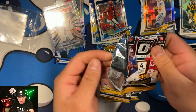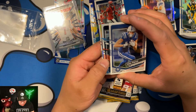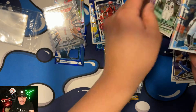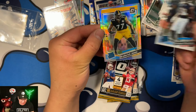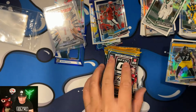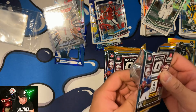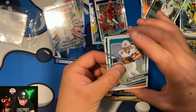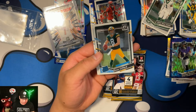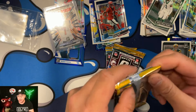Pack two of box two — a silver Rated Rookie coming up. We get Stevenson on the back, Sauce Gardner, and our Rated Rookie going to the Steelers is Jones. A CJ Stroud would have been huge, but let's see if we can get a different insert. Rated Rookie is Mitchell, then Clifford, and lastly Mike Williams to finish that pack.